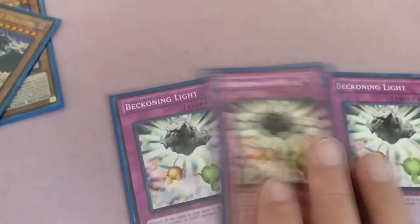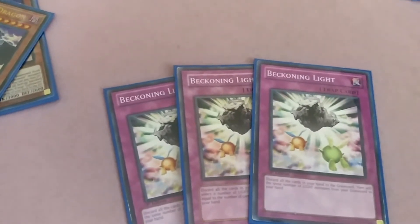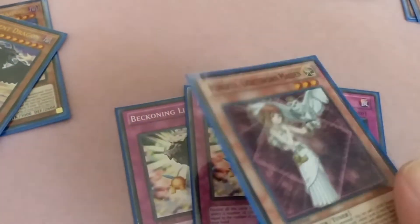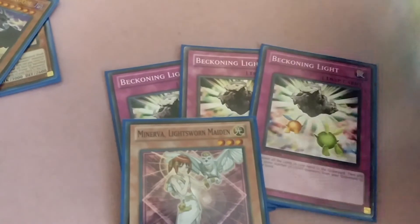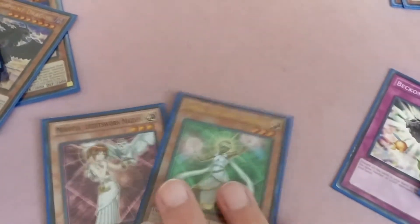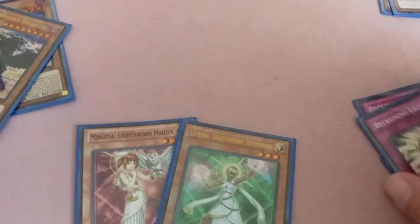Just the traps — three Beckoning Light. You're going to need it because, say you have your Judgment Dragon, Honest, and some Lightsworn monsters but only two different names in the graveyard. Let me show you a little combo with that using Lumina and Minerva.